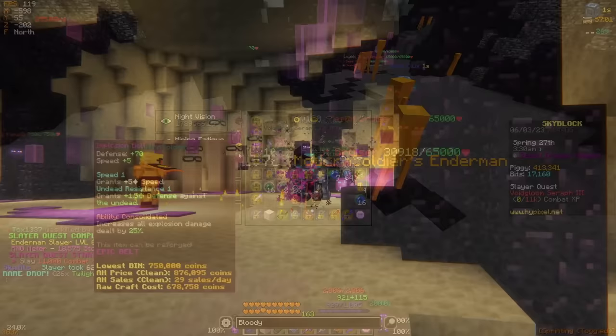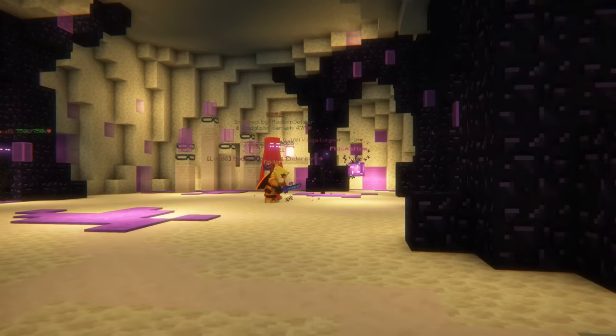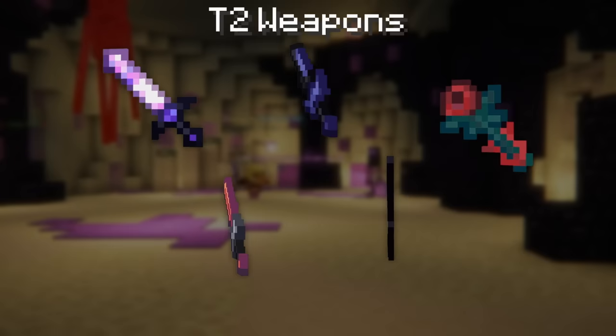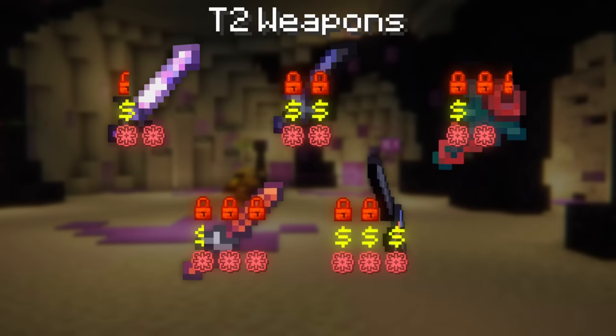Since the first half of this grind will be done off of tier 2s, let's talk about the gear that you should start off with prior to completing any Enderman Slayer bosses at all. For your weapon, I'd suggest something like the Aspect of the Dragons, a Livid Dagger, Flower of Truth, Fellsword, or even a Shadow Fury if you have one. These 5 weapons all vary in different strength, prices and requirements, so don't worry too much about which one you should get — just pick one that suits you the best and stick with it for now.